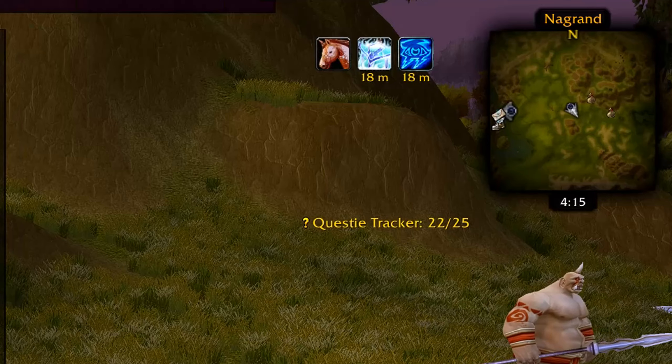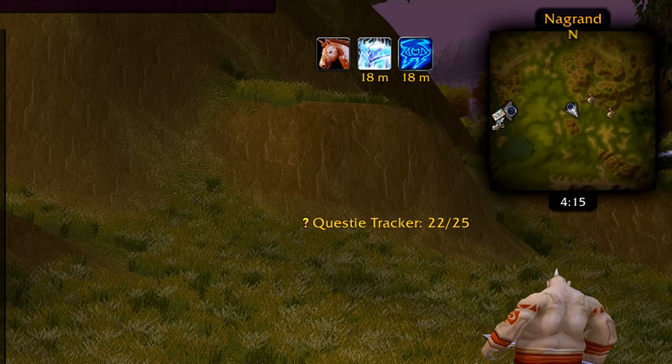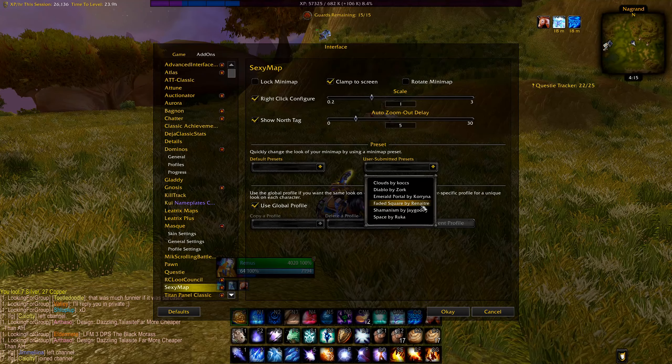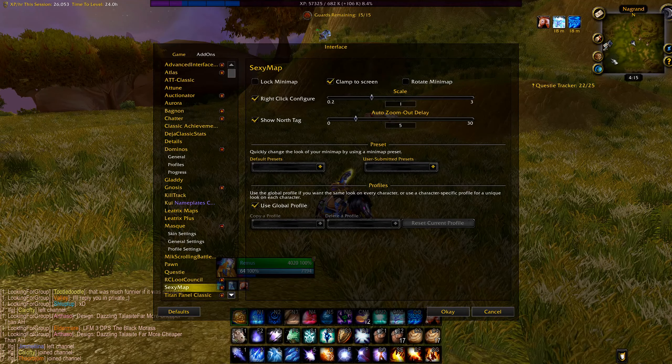And since we mentioned the map, a skin for the minimap is nice to have too. I found Sexy Map with the faded square skin to fit best — not really essential, but I think it fits nicely with my overall interface design.